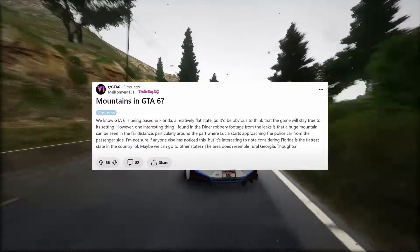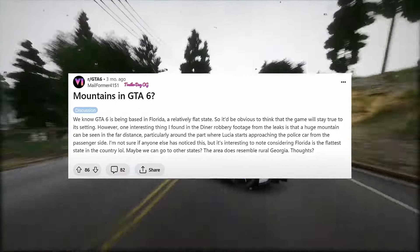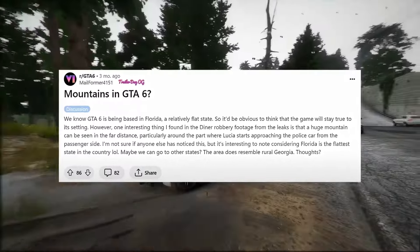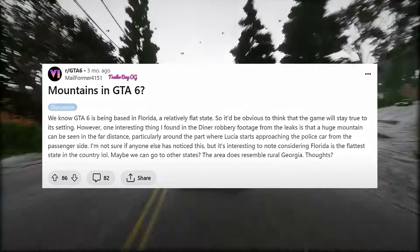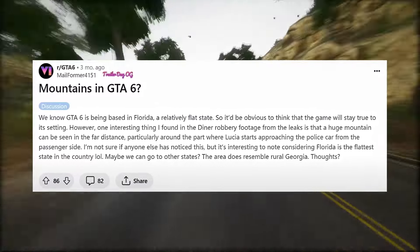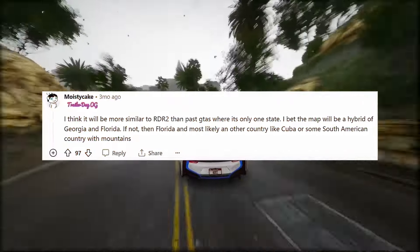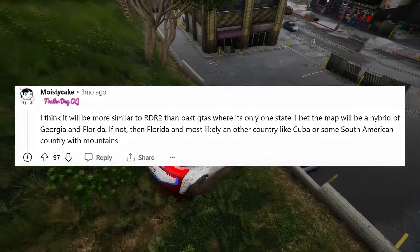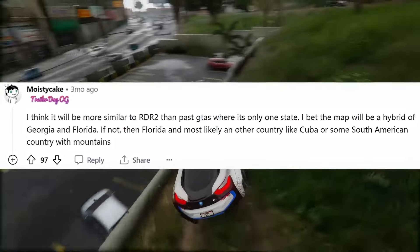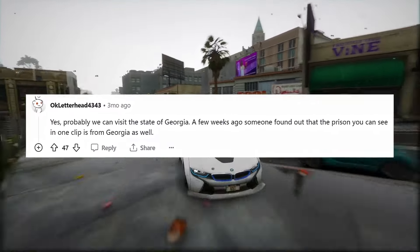There's a separate post talking about mountains in GTA 6. We know GTA 6 is being based in Florida, a relatively flat state, but in the diner robbery footage from the leaks, a huge mountain can be seen in the far distance. The Florida scout lady mentioned Rockstar scouting interiors in Florida and other states in the southeast. As this individual pointed out, there's a prison visible in one of the leaked clips bearing a striking resemblance to Augusta State Medical Prison, situated in Grovetown on the county lines of Columbia County and Richmond County in Georgia. This facility houses primarily male inmates with occasional female inmates, has a capacity of 1326, was built in 1982, and operates as a close security prison.